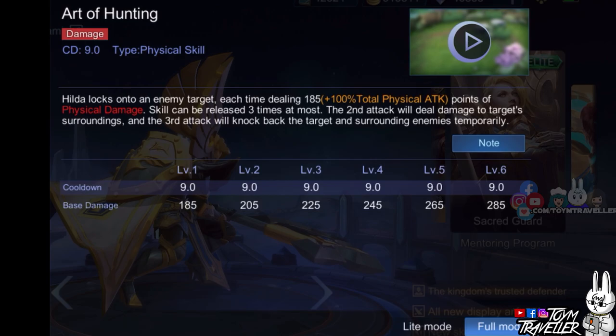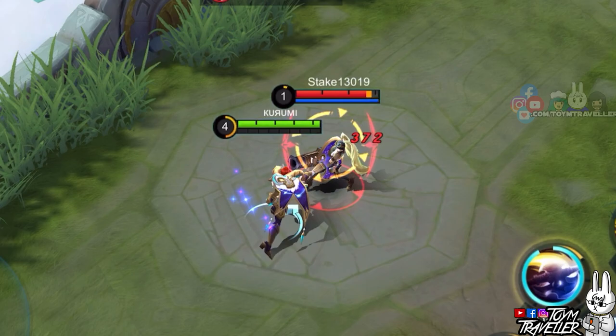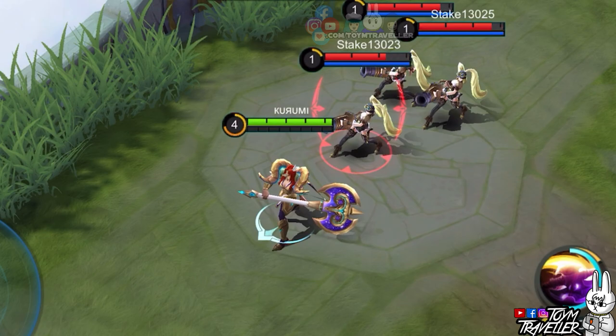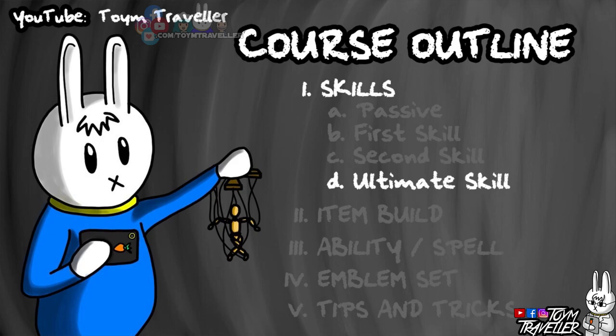Hilda's second skill, Art of Hunting, lets Hilda smash her enemies with her axe. This skill can be used 3 times at most. The first instance will deal damage to the initial target. The second instance will deal damage to the target and its surroundings. The last instance will deal damage and knock back the target and surrounding enemies.